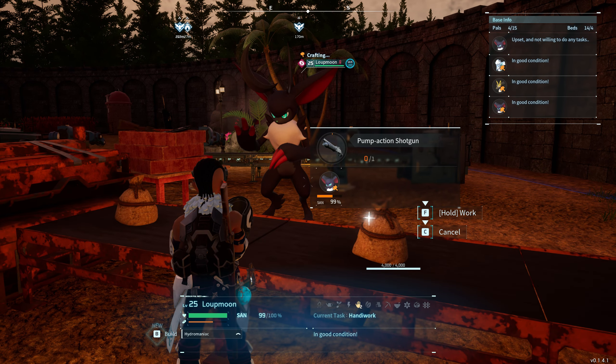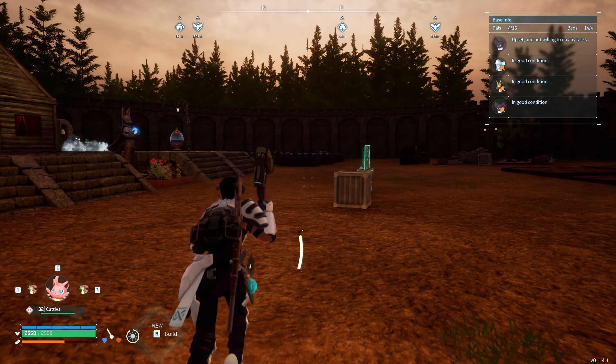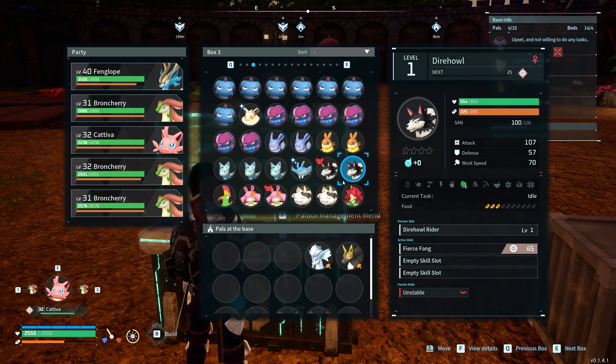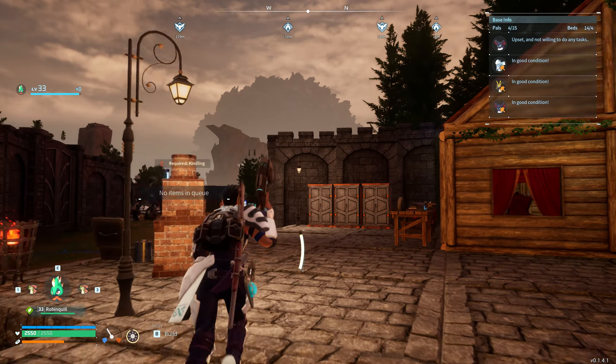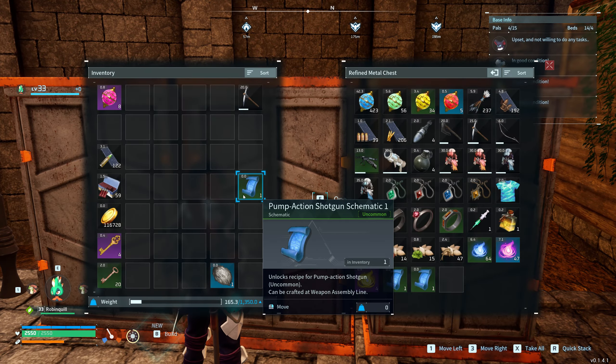That is going to take forever. Well, maybe it'll be done by the time we're done — totally rearranging the base. Let's grab Robin real quick. This one — change it out for the cats. Drop off our blueprint, and let's go ahead and sort this wall out real quick. Then overnights I'll go ahead and break everything down.